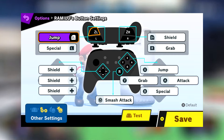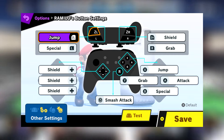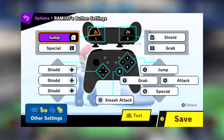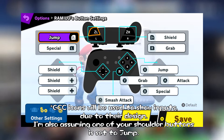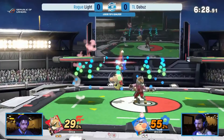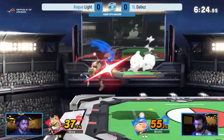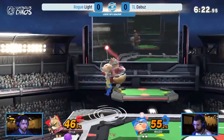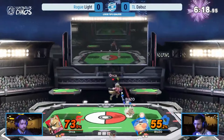Before we move on, here's my control setup. It's not optimal, but it's what I prefer. I use a Pro Controller over the GameCube controller because I find the extra shoulder button comes in handy for some tech we'll be coming across later. People that play on a GameCube controller may find some of this tech quite difficult to pull off. If a GCC player does figure out a workaround, I will post an update video. With all that said and done, let's get started.